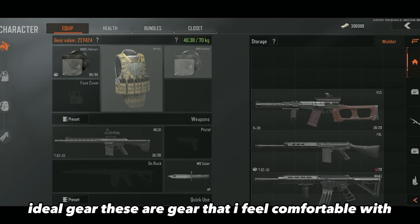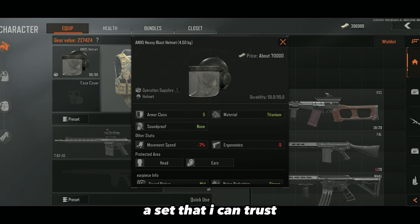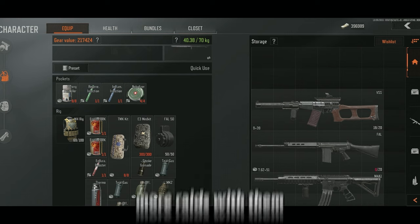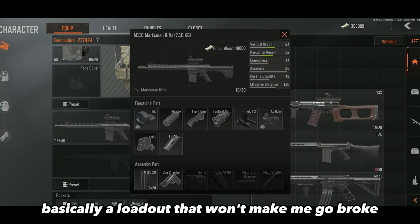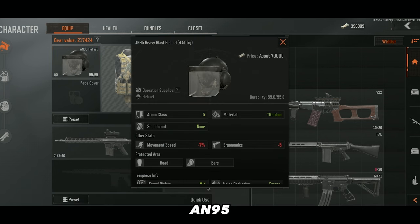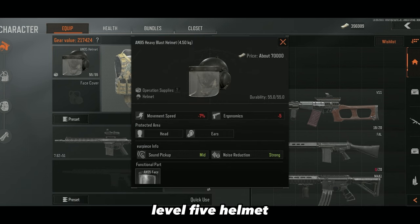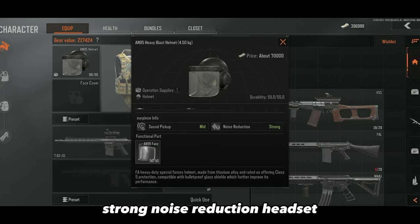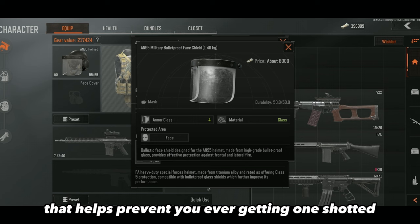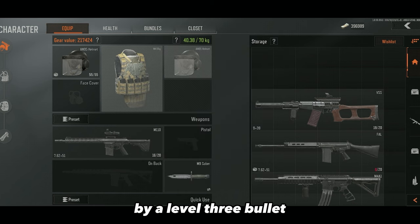Ideal gear. These are gear I feel comfortable with — a set I can trust. They are pricier, but end up costing less when you survive more raids with them. Basically, a loadout that won't make me go broke if I lose it in one raid. Helmet: grab the AN95 Heavy Blast Helmet. It's a level 5 helmet with a built-in strong noise reduction headset, and it allows you to equip a level 4 mask that helps prevent you from ever getting one-shotted in the face by a level 3 bullet.